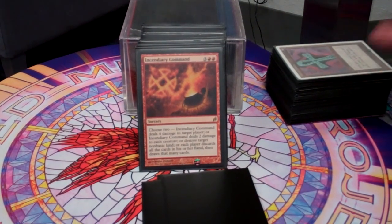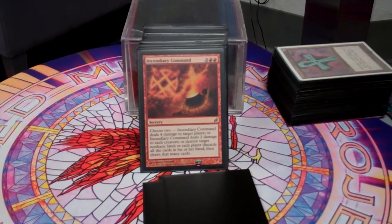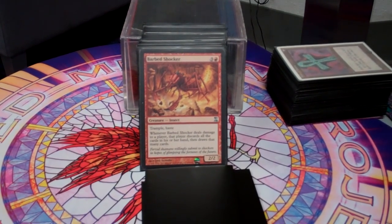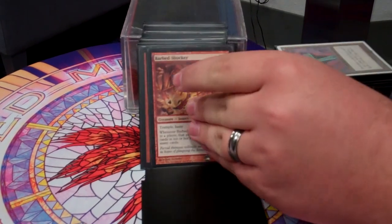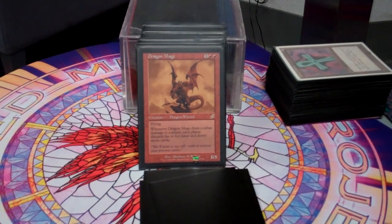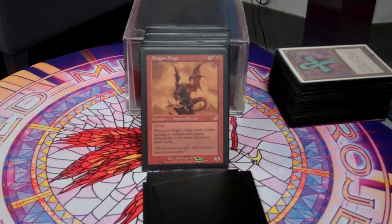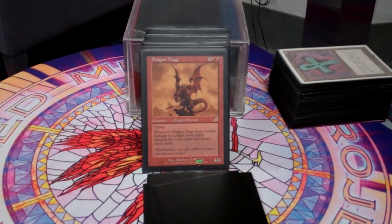Incendiary Command — the mode I use most is the Wheel of Fortune mode, but being able to shoot something for four and some of the other burn effects, I use those plenty as well. Barb Shocker screws someone's hand over with Trample and Haste — being able to immediately hit the board and do that, Barb Shocker is awesome. Dragon Mage obviously screws over everybody — as soon as he hits the board he usually gets killed immediately, but if he stays around I'm screwing over people's hands all day long. I usually will win the game if I'm able to get Dragon Mage out, suit him up with Lightning Greaves, and go to town.